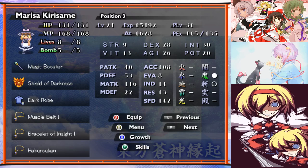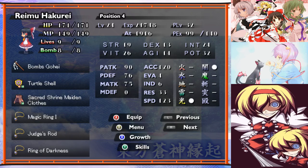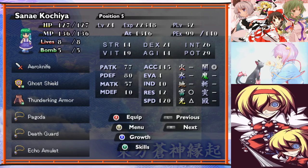Reimu has the dark resistance as well as the magic ring, because Fantasy Heaven is expensive and I want to have some MP for casting other stuff. Even after MP cost down, it's like 29 to cast or something — it's quite high. So she needs a bit more MP, and that's why we have that.